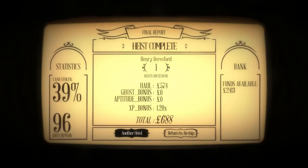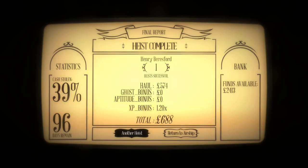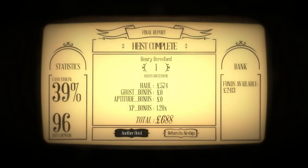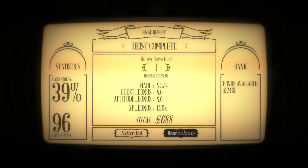That wasn't the best — we only got 39% of the cash. But we're building up money. We get an XP bonus which gives us a multiplier on our money. We stole 574, but because we're using the same hero and he hasn't died yet, we get a 1.2 multiplier on the money we have — that's why you want to keep your guy alive.